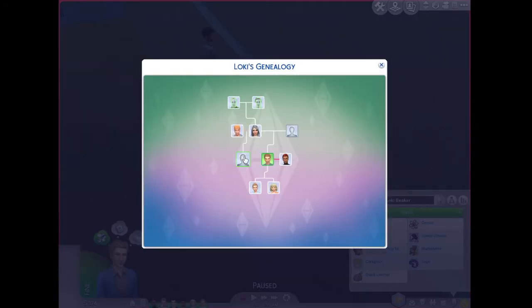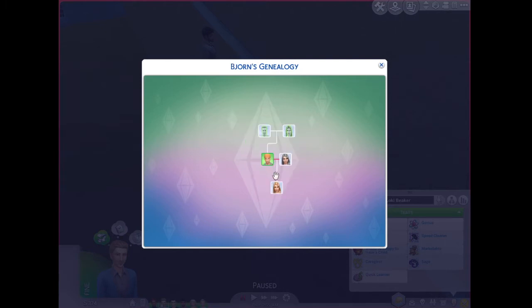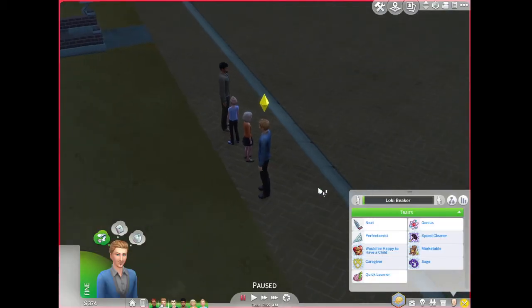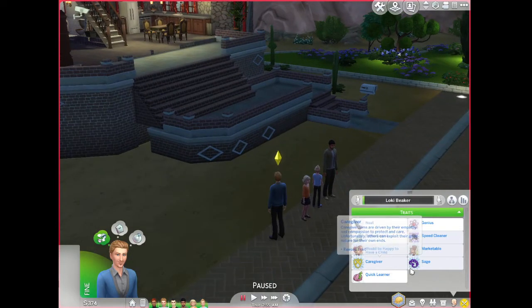Here we have their family tree. It is messed up — ew, that's annoying. That is really annoying. I hate when that happens so much. Well, that's The Sims for you — it messes up your family trees. Despite me putting hours into trying to fix it, whatever, I don't care. I just don't understand why this always happens.